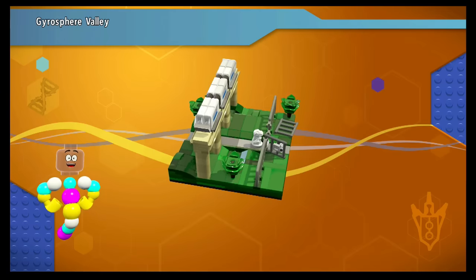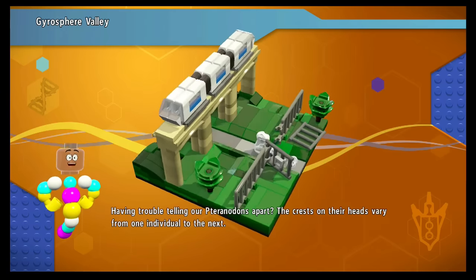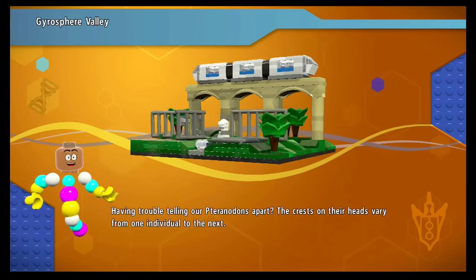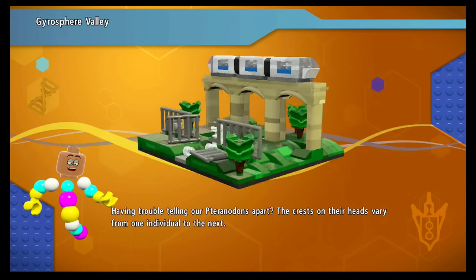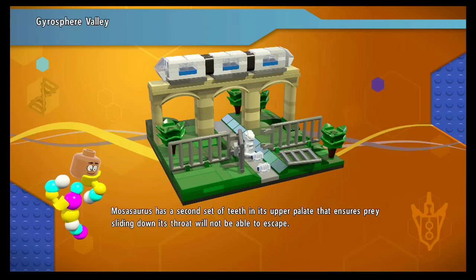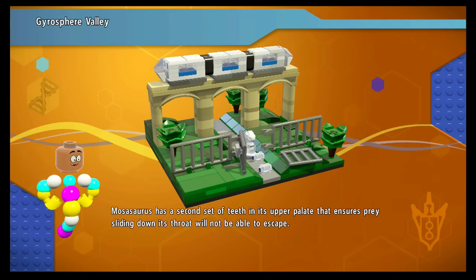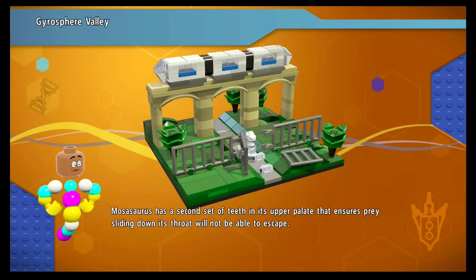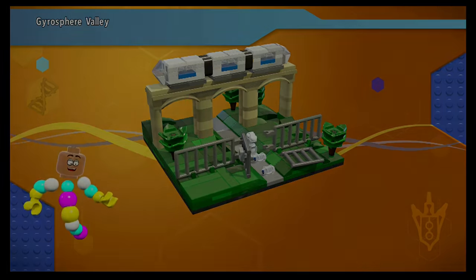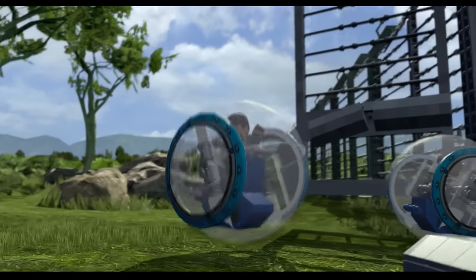It's Mr. DNA! Hello, Mr. DNA. Oh look, there's Indominus Rex! Aw, it's so cute! It's chasing the gyrospheres! I love their little LEGO versions of this. The Mosasaurus has a second set of teeth in its upper palate that ensures prey sliding down its throat will not be able to escape. Oh dear.